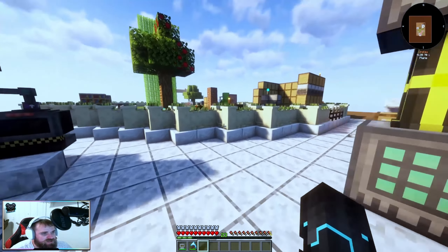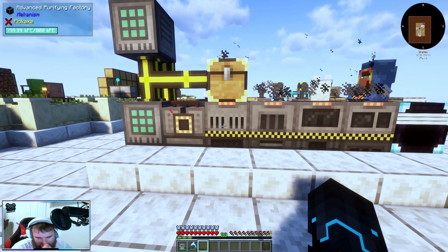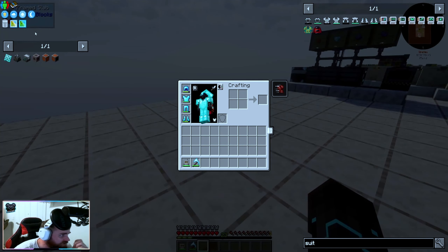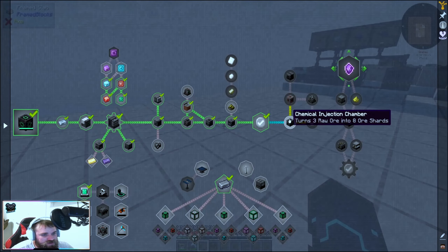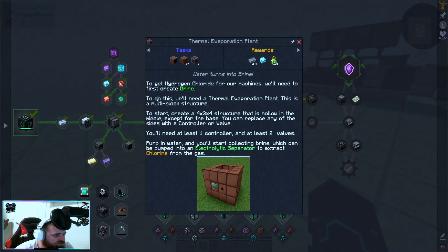Today's episode we are working on making our ore processing system times three — I know, crazy. The way we do that is if we follow the quest line it tells us. We need this machine — the next step to your ore processing factory. Add this to the left of your purification chamber to build onto your current ore factory. This machine requires hydrogen chloride to operate.